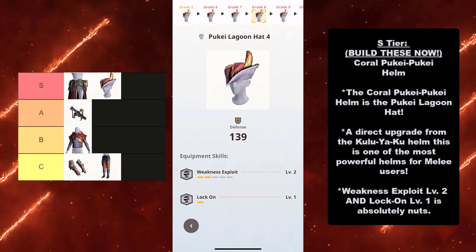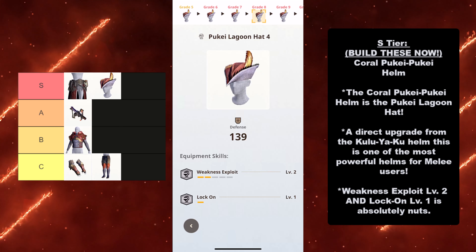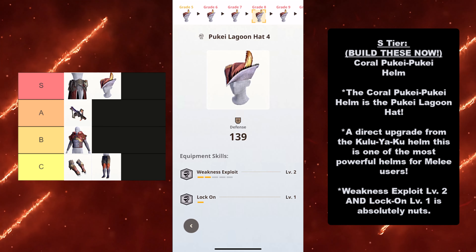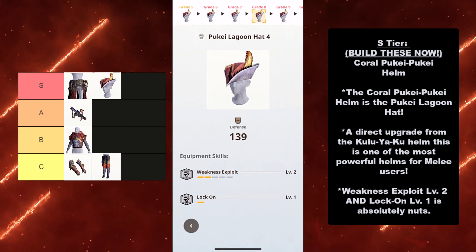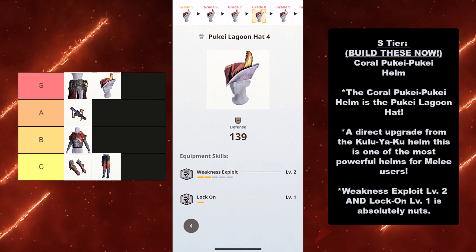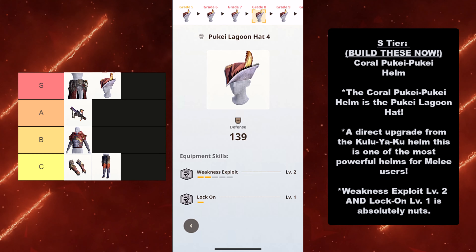And finally, another one of the greatest pieces of the Coral Puke Puke archetype is the S-tier Build This Now: the Coral Puke Puke Helm. The Coral Puke Puke Helm is the Puke Lagoon Hat. It's a direct upgrade from the Kuliaku Helm, and this is one of the most powerful helms for melee users. It is so freaking good that in a lot of the data you saw before, it is in a lot of the best builds. Weakness Exploit level 2 and Lock-On level 1 is absolutely nuts. This is a melee user's dream — incredibly powerful, incredibly strong in a lot of different builds. The great thing about this piece is it's super flexible and works with some elemental builds as well.